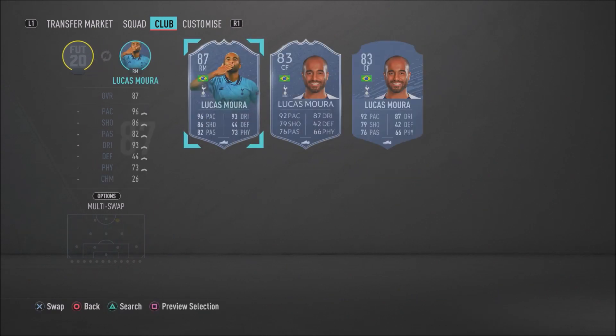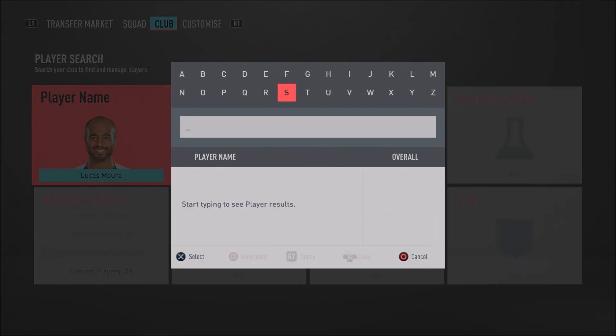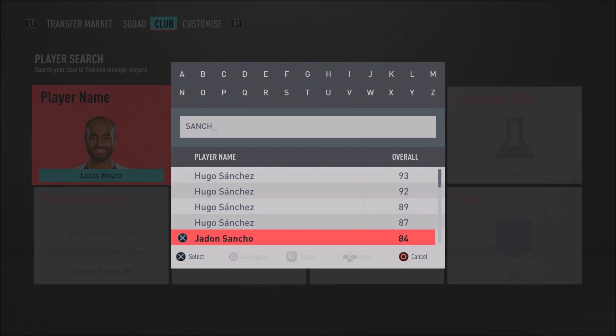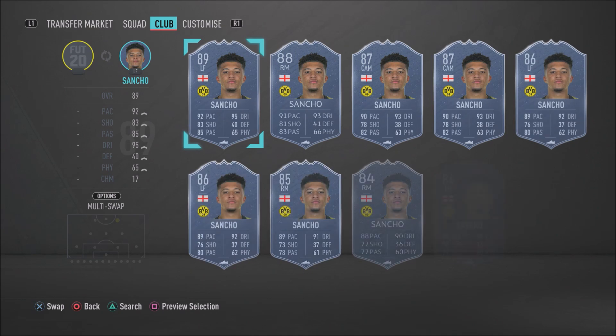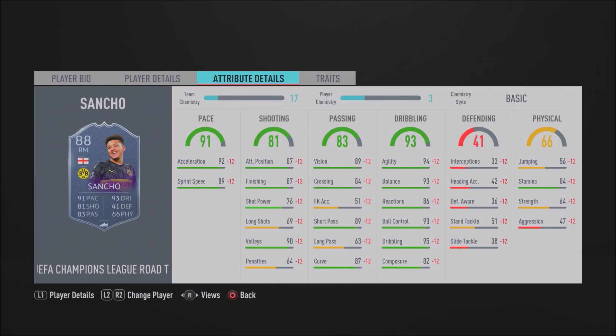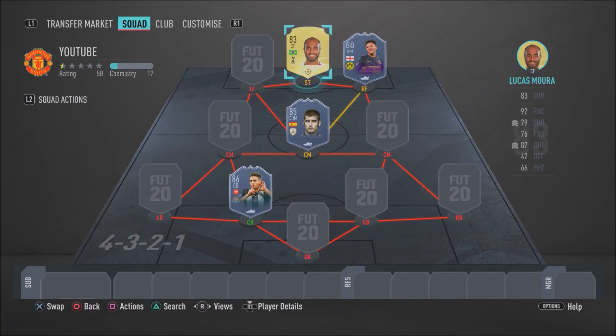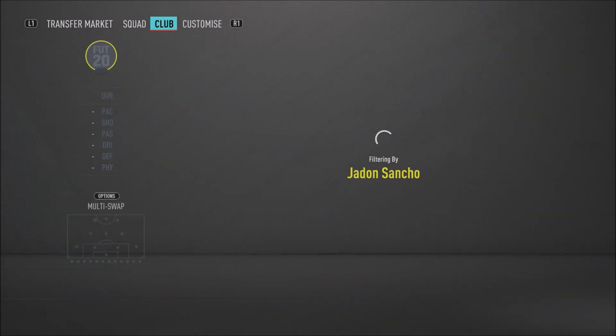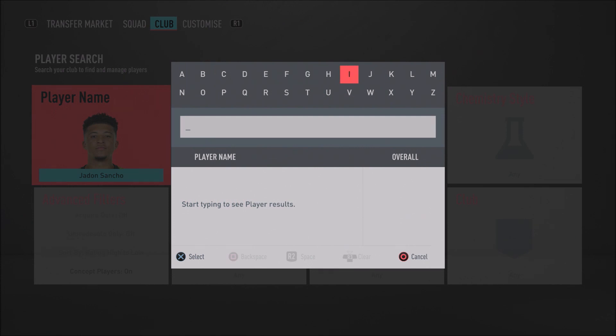In the right wing position we have the Champions League Road to the Final card — Jadon Sancho. It won't upgrade due to coronavirus and his team being knocked out, but it's still a very beastly 88-rated card. He's got 92 acceleration, 89 sprint speed, 87 finishing, 87 attacking positioning, 94 agility, 93 balance, 90 ball control, 95 dribbling, five-star skill moves and four-star weak foot.